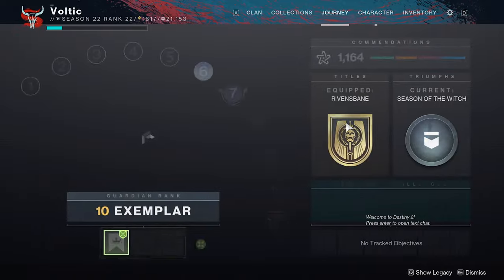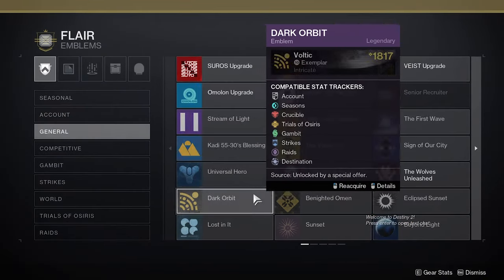Now open up Destiny 2, select your character of choice, open up your character menu, and from there you're gonna be heading over to Journey, Collections, then to Flare. And in the Emblems tab, you're gonna be going to General.